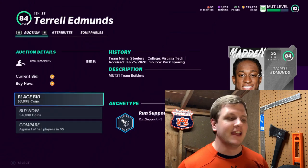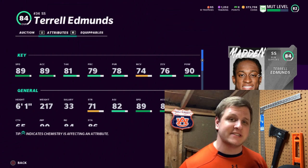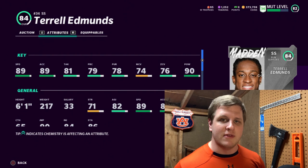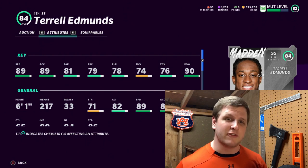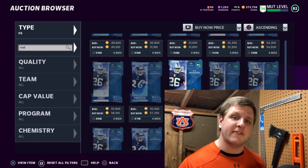For strong safety I went with Terrell Edmonds, another team builder at around 54,000 coins. He has 89 speed, 89 acceleration, and 90 hit power — that's the great one. This is a lot of times the card I user in my defense. His man and zone coverage aren't the best, but because I user him it doesn't really matter. He makes a lot of great plays, good interceptions, forces fumbles, and is all over the field. He's phenomenal and one of the better value cards on this list.